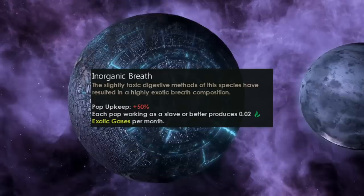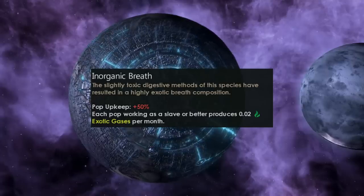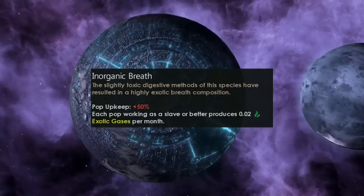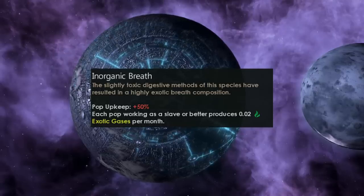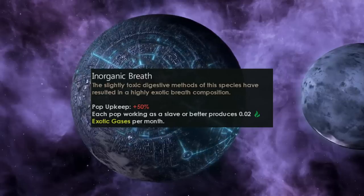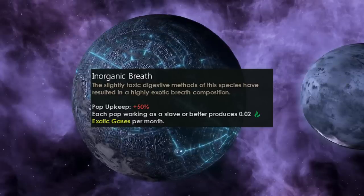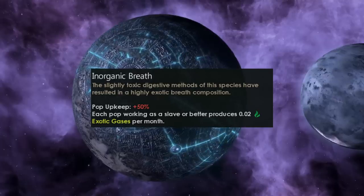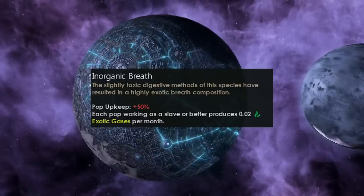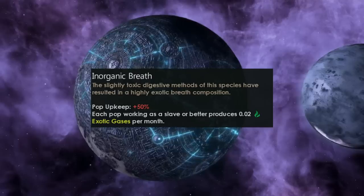Inorganic Breath is a modification to an already existing trait available to Lithoids. This one costs three points, not two like the Lithoid trait, so it's a little more expensive — though those numbers may not be final. It gives you plus 0.02 exotic gases per month for each pop with this trait, which is twice as many exotic gases as the Lithoid version which only gives 0.01. However, it does cost an extra trait point and each pop gets plus 50% pop upkeep. I'm not entirely sure if this trait is worth what we get from it, but the roleplay potential is fantastic.